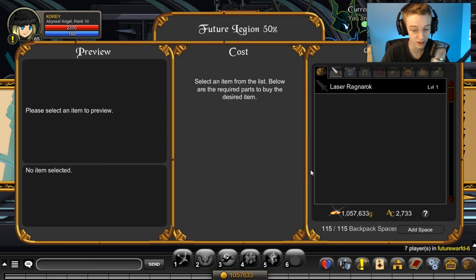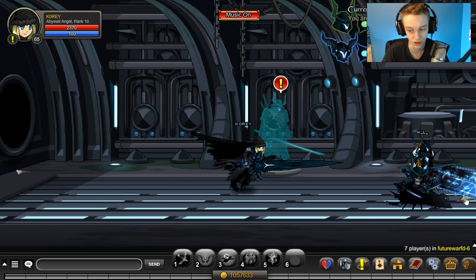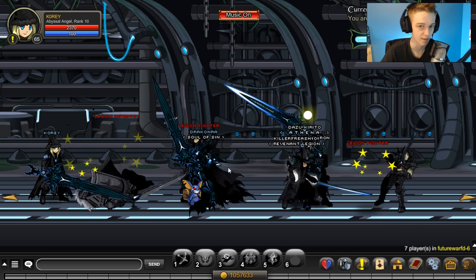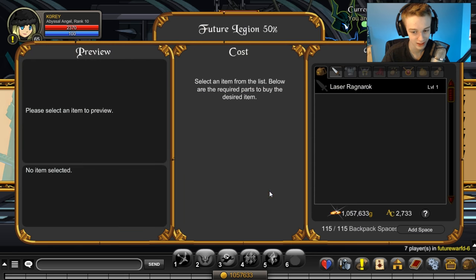Go to Battle, click on the NPC, then go to the 50% War Chest — Laser Ragnarok. You need the Undeath Core and the Lost Skull. To get those two merged items, just walk to the next room and farm the enemies there.